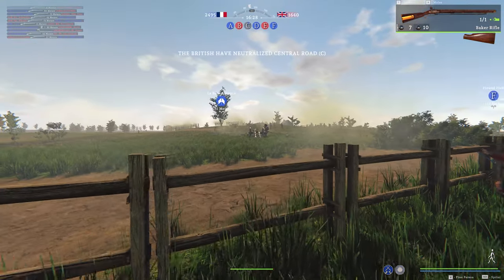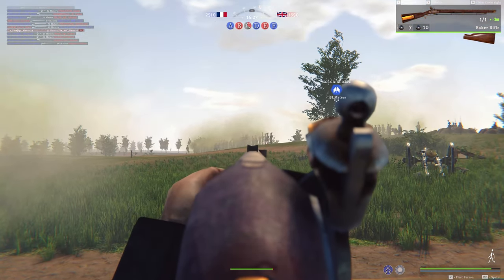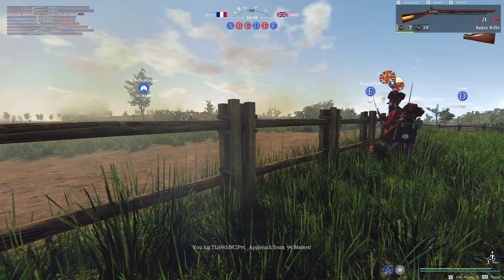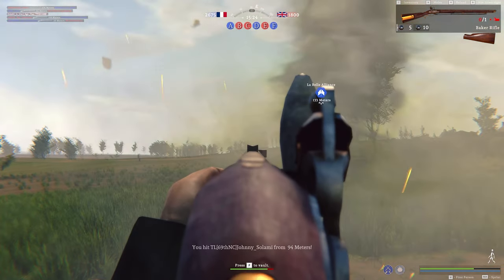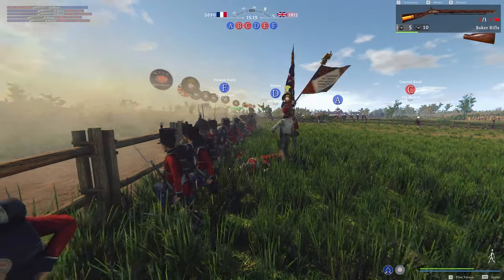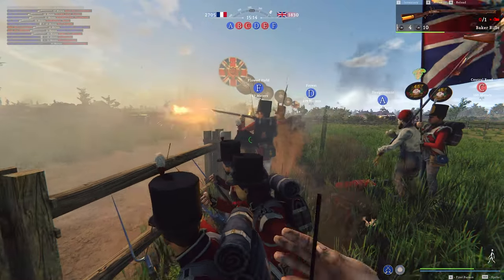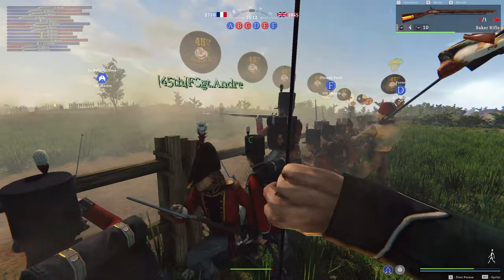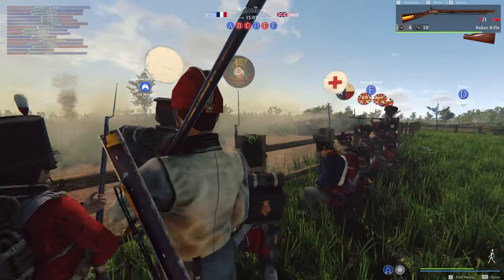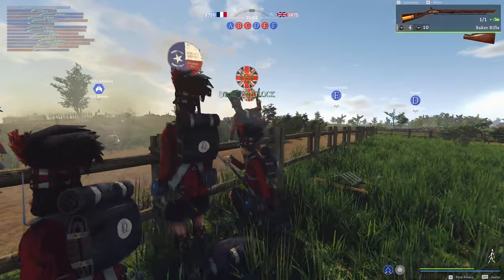We're taunting them with their own flags. Is that one of their cannons being turned around against them? Oh, we just got hit but we're good. I keep hitting people but I can't kill anyone — I need to target the same person over and over. I think we're capturing their cannon — that's what's happening. Someone's trying to get on the cannon, and if they can get the grapeshot off on that...